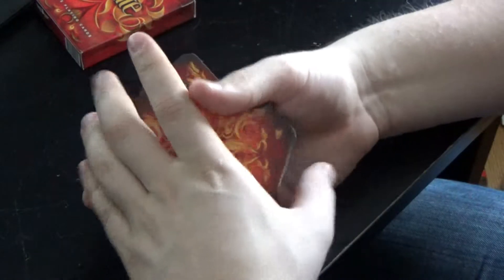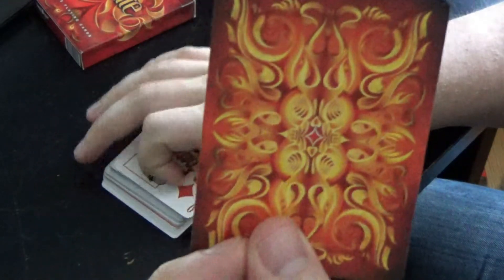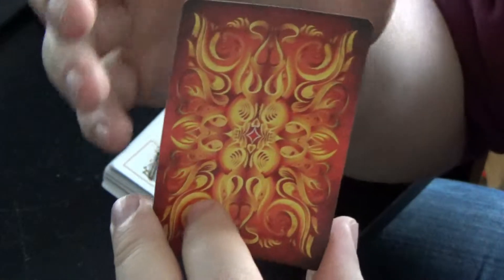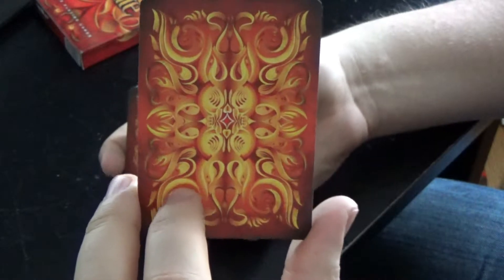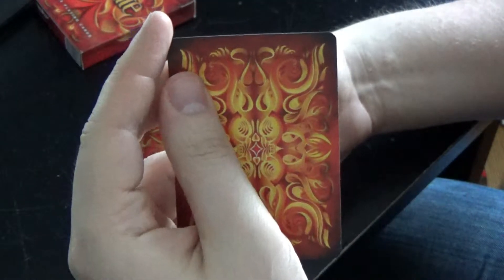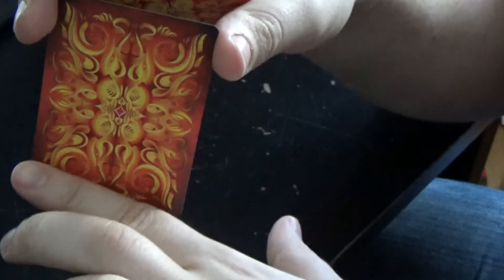The cards themselves are really neat. Look at that back design — just very vibrant orange and yellow all the way through with darker corners to give it that charcoal feel. All in all, really beautiful back design on the cards. It's a mirrored back so you can flip it around and it's going to be the same, and I believe they actually mirrored it both ways.